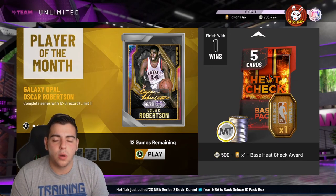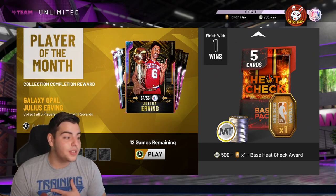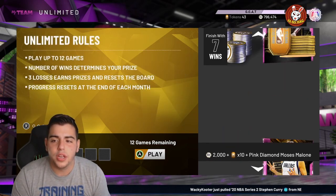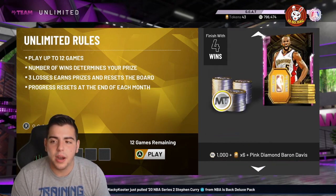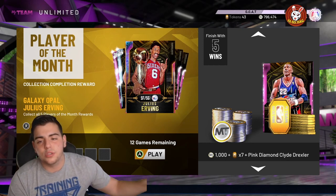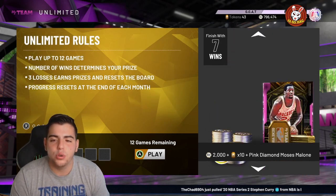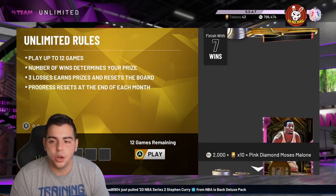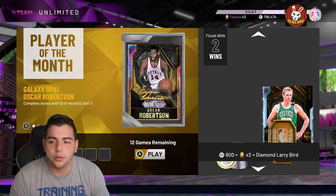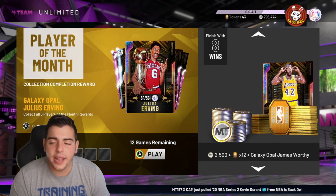Next up is Multiplayer Triple Threat Unlimited, which is very hard. There is a method to go 12 and 0 that I posted about two days ago, so go look that up. To get Galaxy Opal Julius Erving, you can get Moses, Dirk, Clyde, Stoudemire, Baron Davis, and Bird for free. You have to get five wins, then six wins, then seven wins to qualify. Going 12 and 0 does not give you all of these rewards — you have to specifically win the Dirk, Clyde, Baron, Stoudemire, and Bird milestones.